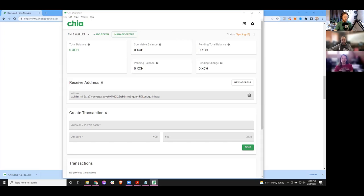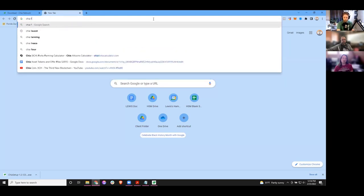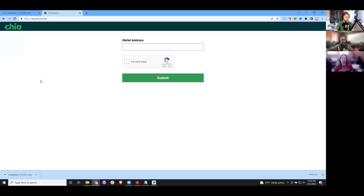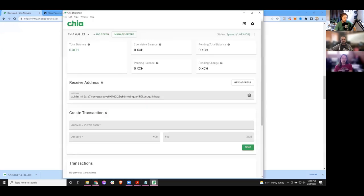This is using a specific kind of protocol. Because this is a brand new mnemonic, there are some tricks it can play to figure out exactly what part of the blockchain it needs to look at to find funds. Since this is brand new, you only need to look at the latest few blocks. What we can do next is go to a faucet — grab your address and get a little bit of Chia to play with. Click that little clipboard icon where it says receive address, then go to the browser and type in Chia faucet.